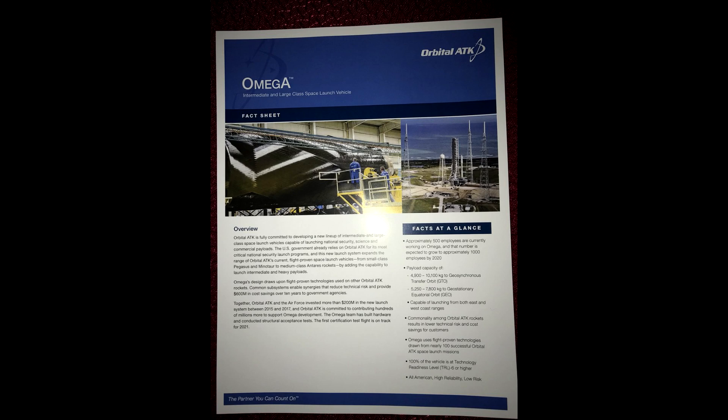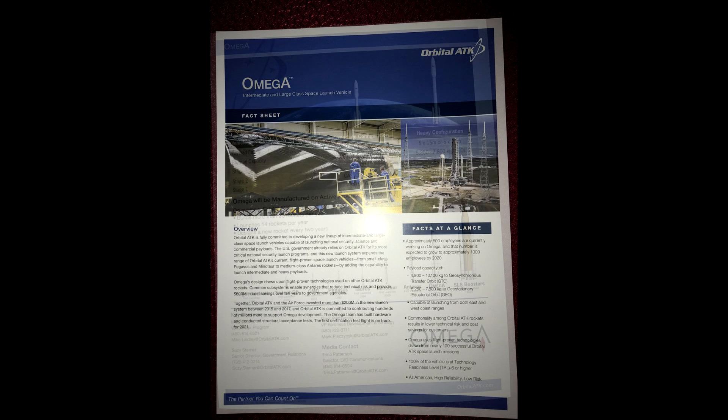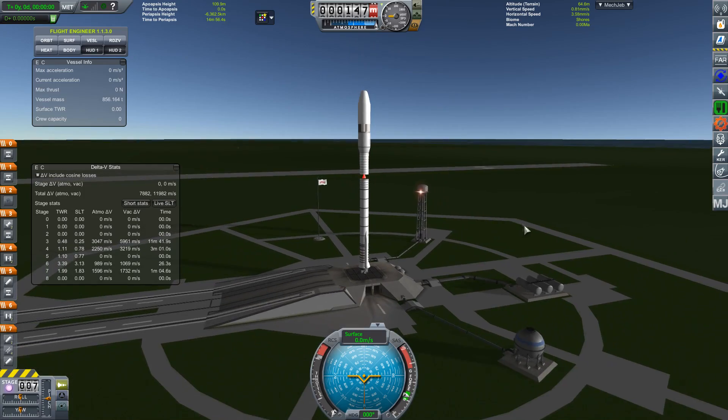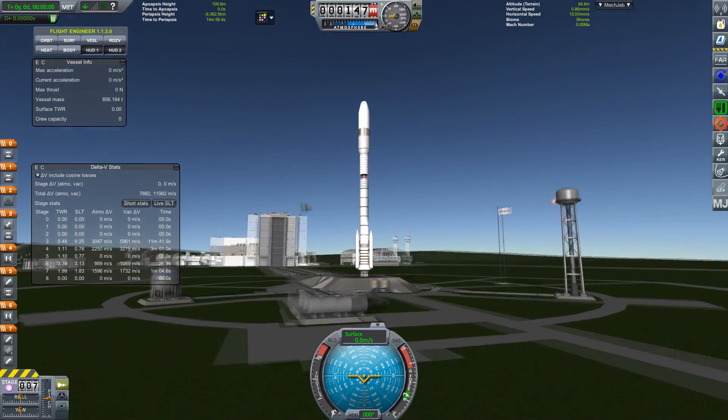Apparently it's going to be capable of something like eight tons to geostationary orbit. I gather this is being pitched as a replacement for Delta 4 Heavy — one would hope it's going to be a whole lot cheaper. There are even data sheets doing the rounds giving rough payloads. So of course the question is, given this limited information, can I build something realistically like it in Kerbal Space Program? And of course the answer is yes — this is using Realism Overhaul, so this is accurate.